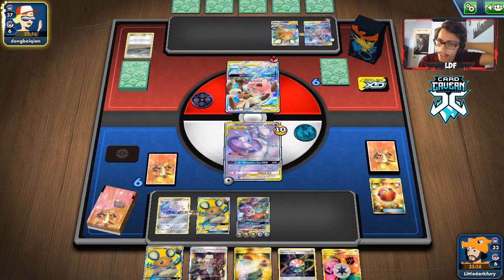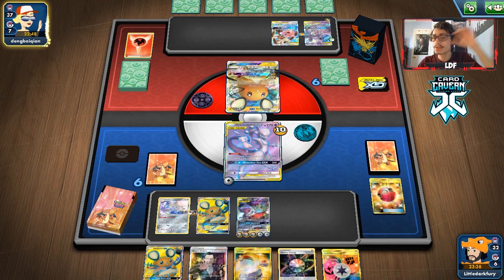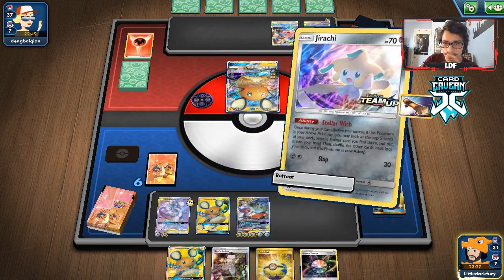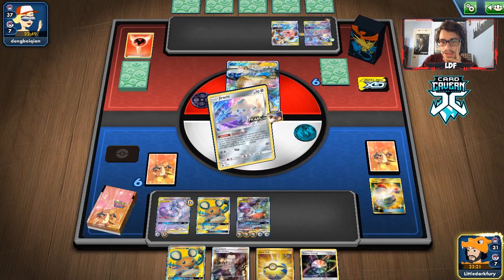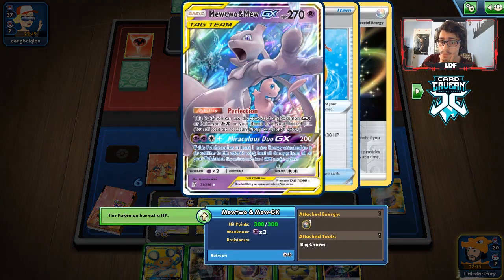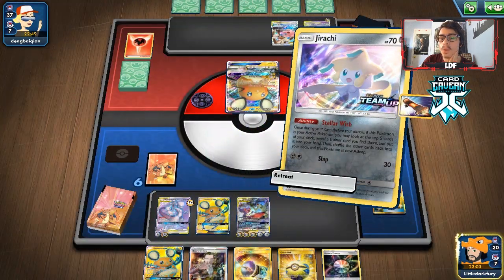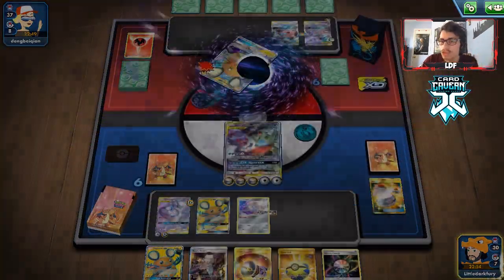They retreat into the Dedenne, which is not good for them. Just a pass. We put an Energy on our Mewtwo, switch into Jirachi. We can take the Great Catcher — then our game plan is just to two-shot this. We could knock out the Mewtwo with the Tyranitar Sableye, or try for a Blastoise knockout. I think we just take the knockout with Tyranitar Sableye since we have two outs to win the game and Mewtwo is powered up on the bench.